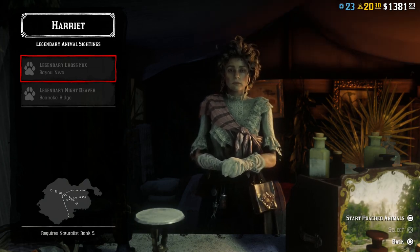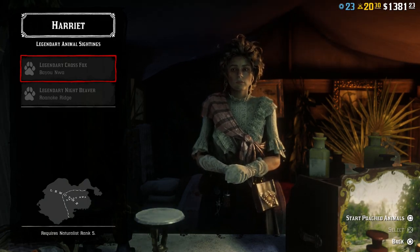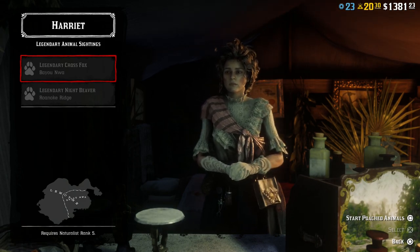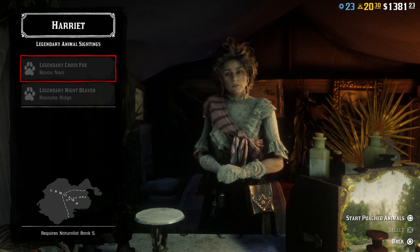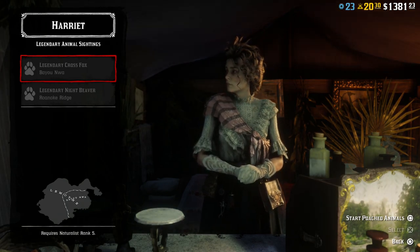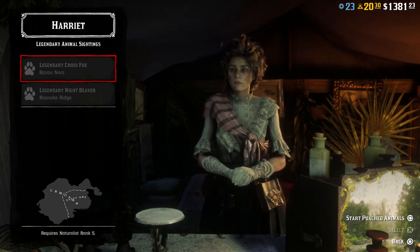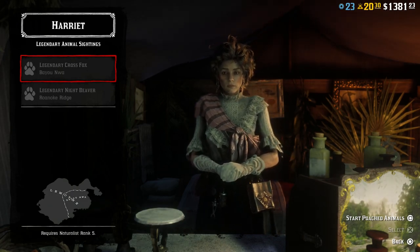These do have a cooldown timer on them — seems like it takes about 15 to 30 minutes before they're back up, but every 20 to 30 minutes you're able to do another poaching mission. They will give you naturalist XP and they're very easy to do. Just be aware you will be freeing animals from cages, and some of them will attack you as soon as you open the cage.